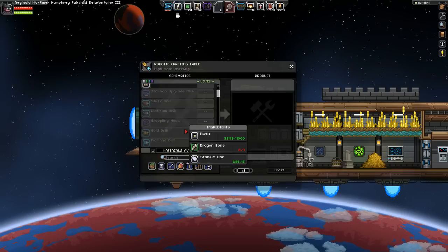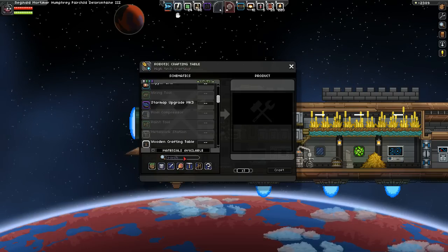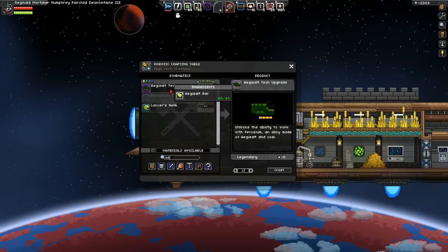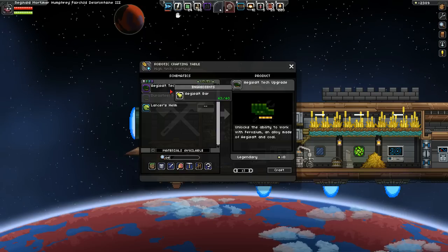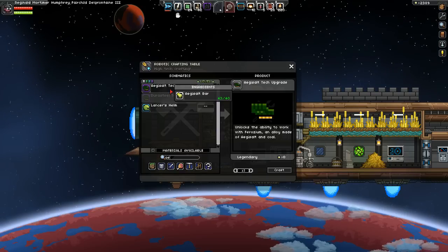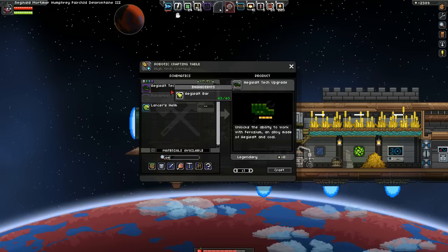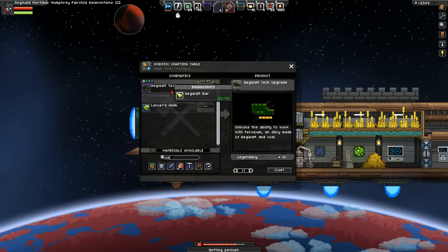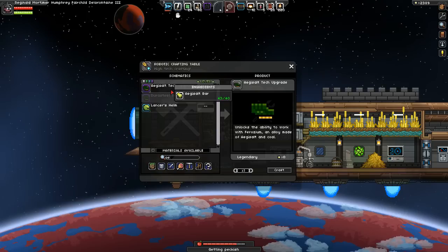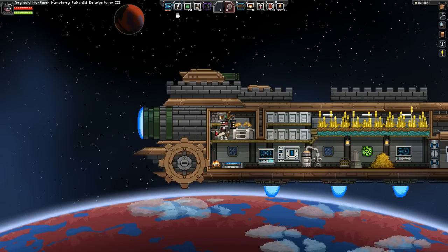First I want to make a weapon, then we'll make as much armor as we can and gear up as fast as possible. Once we have the armor and the weapon, unlocking the next tier is pretty easy — it's the Igesault tech upgrade, and it looks like there's no boss to fight for it. You just unlock the ability to work with Ferozium, an alloy made of Igesault and coal. That takes 40 Igesault bars, so I'll hold off on that for now.